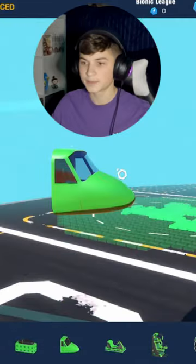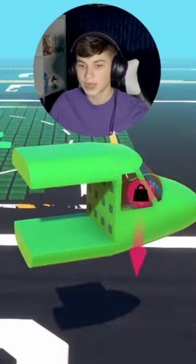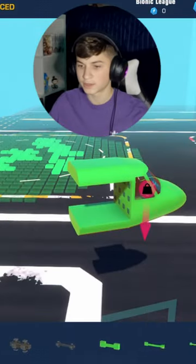Alright, so first grab your seat. I like the large cockpit because it looks like a plane. The next step is to build your fuselage. You can copy the one I'm making if you're going to use a large cockpit as well.